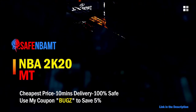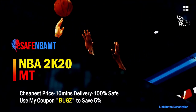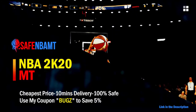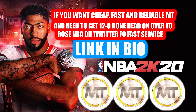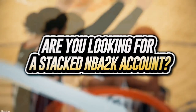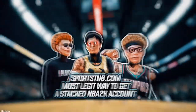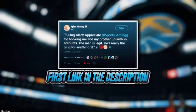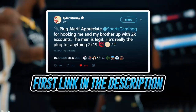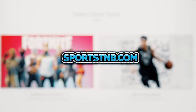If you want cheap, fast, and reliable NBA 2K20 MyTeam coins, head over to NBASafe.com and use code 'bugs' for five percent off at checkout. If you need to get 12 and 0 done, check out my second sponsor Rose NBA on Twitter. If you're looking to buy a stacked NBA 2K account with max badges and more, visit SportsTMB.com — he's been in the community for years and has hundreds of reviews. Click the first link in the description to get your account today.